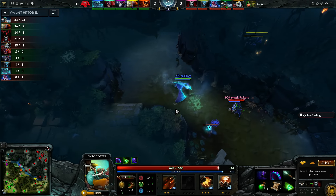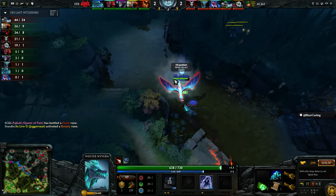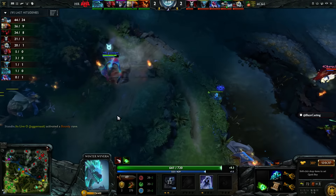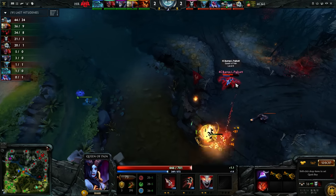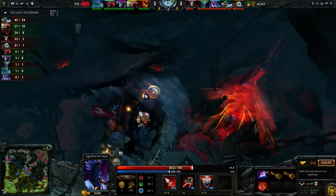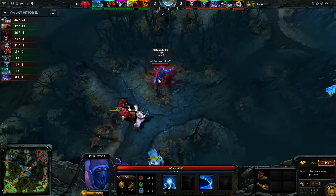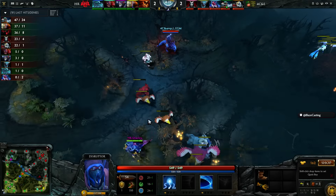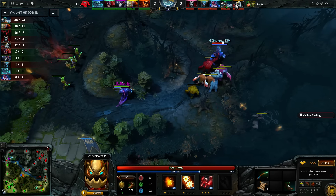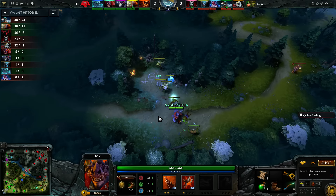He sells the belt of giant strength and just keeps doing his thing. Good rune coverage once again, but Queen of Pain actually picks it up this time — haste, and the bottle refill which is ever so important. We have Shotgun here only level 3 compared to the Clockwork who is almost level 6. That really comes down to better pulling from EGM than what we saw from Yijitsu.